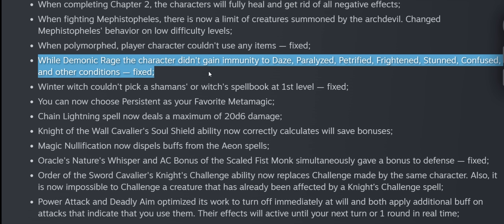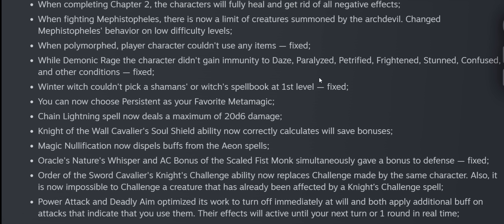While under Demonic Rage you'll now gain immunity to dazed, paralyzed, petrified, frightened, stunned, confused, and other conditions — the more immunities the better. You can now choose Persistent as your favorite metamagic, also a very welcome change. This is the mythic ability that reduces the spell level required to apply metamagic, but before you couldn't apply it to all metamagic feats — especially newer ones added in Wrath of the Righteous like Persistent, which is one of the best for ensuring enemies fail their saving throws.